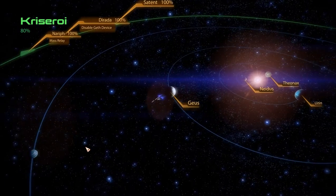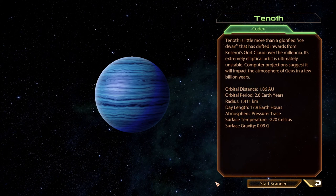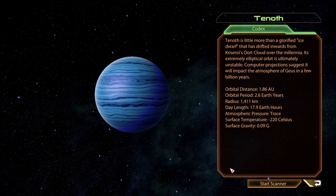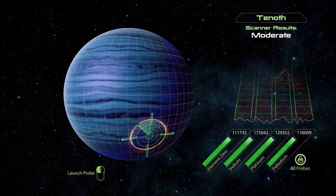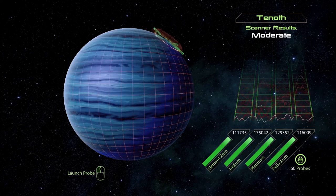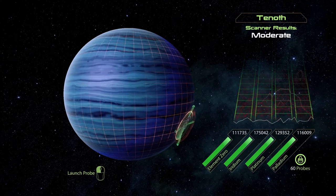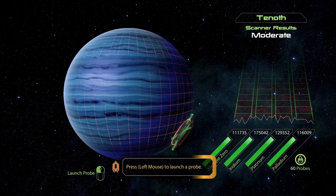Let's move on — 80%, this will be the last one. Tenoth. Tenoth is little more than a glorified ice dwarf that has drifted inwards from Chriserai's Oort cloud over the millennia. Its extremely elliptical orbit is ultimately unstable — computer projections suggest it will impact the atmosphere of Gius in a few billion years. Yeah, we don't have a few billion years — we're going to look for this and not find it, which is okay because we have plenty.